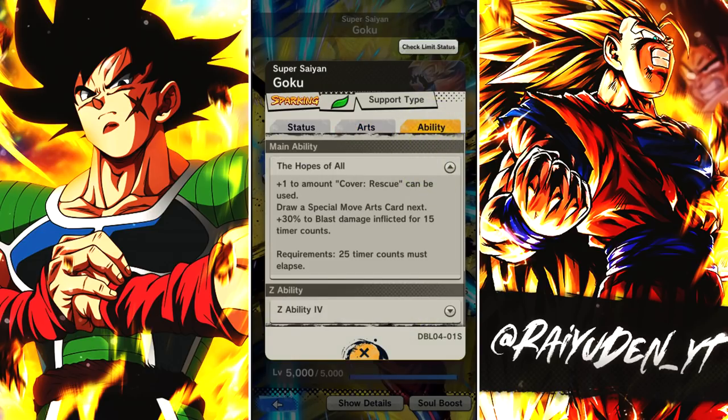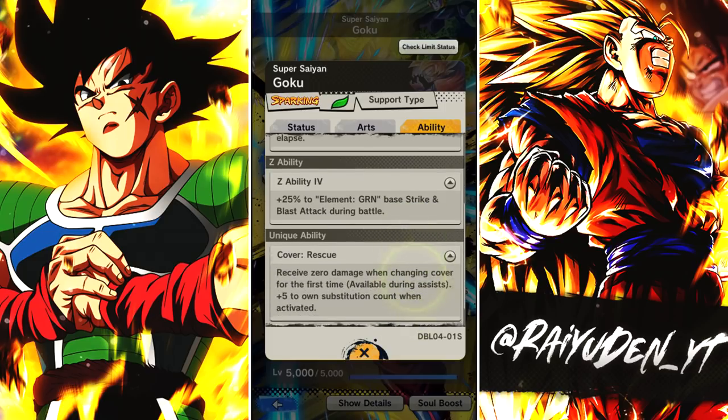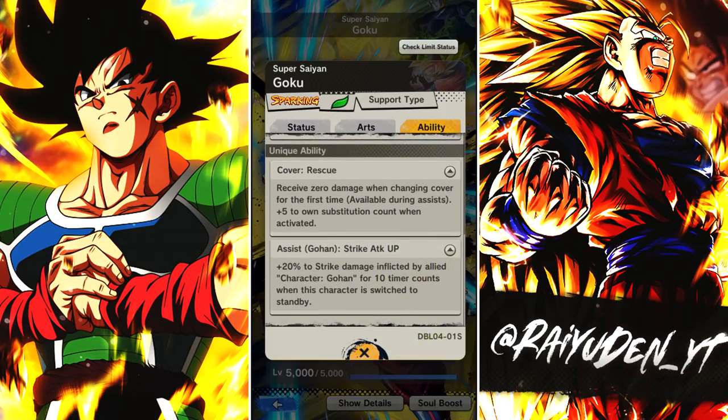He's mainly blast oriented. Gains another cover rescue if he popped his main — kind of like the green ultimate Gohan. Buffs up just greens, which kind of stinks. And he has a perfect vanish, which is always nice. Kind of a crappy support type too — just strike damage to Gohan.